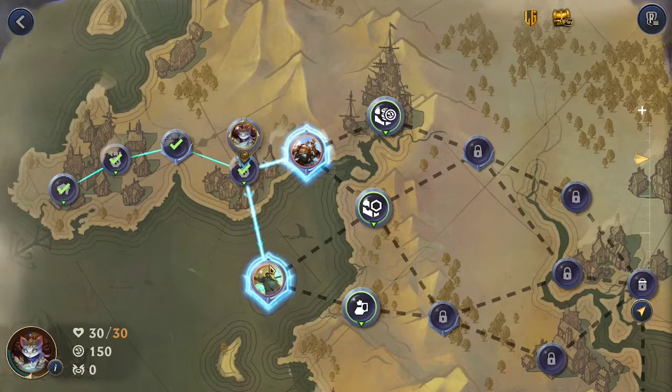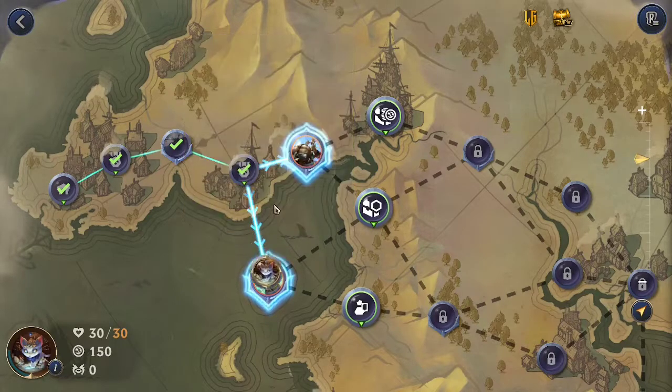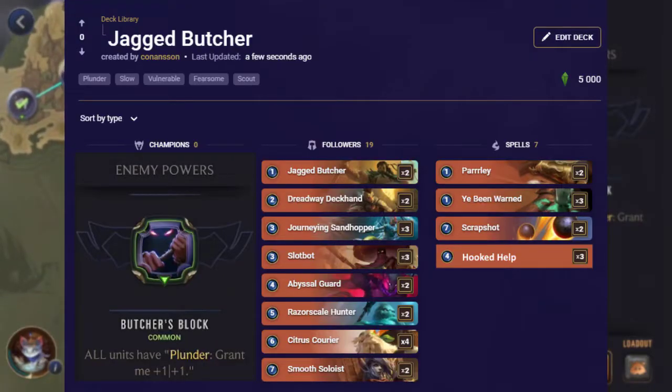Choose which way we want to go. I think last time I went with Keito and Shirasa. Go for the Jacket Butcher here — better. Jacket Butcher has a bunch of random units in this deck and has this power: all units have Plunder, grant me 1 plus 1. Let's head into the fight.